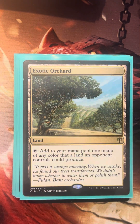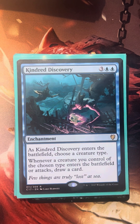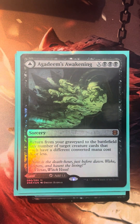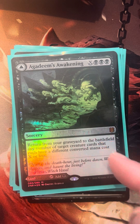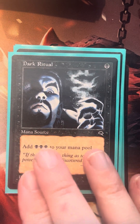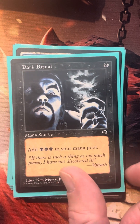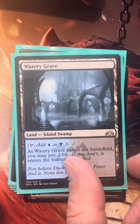We've got Felwar Stone and Exotic Orchard as we move through our lands — we have a pretty decent land count. Kindred Discovery is just so very good: we name Rogue, draw a card when a rogue enters the battlefield, and additionally draw a card when a rogue attacks — it doesn't even have to deal combat damage. Agadeem's Awakening is an all-star for this deck because we'll have a one-to-four curve and can return lots of creature cards in the mid game. Dark Witcher is a nice accelerant to cast on turn one.